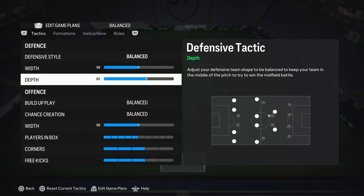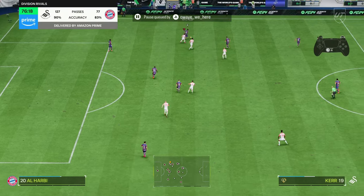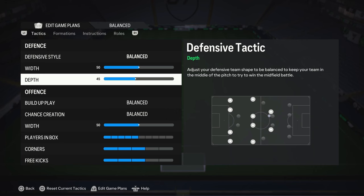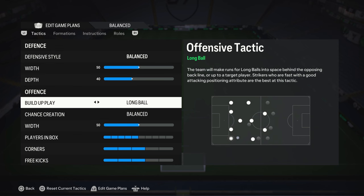For depth, if you want to press and put pressure on the opponent, go around 60 or 70. But since most people struggle with defending, I recommend going with 40. Anything above 45 will automatically trigger tight marking — your players will automatically mark opponents and move out of position. If you fail to win the ball and the opponent breaks that press, they can easily break your defense and you'll concede. So if you struggle to defend, go with 40.